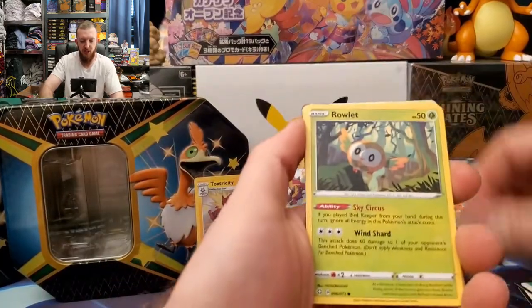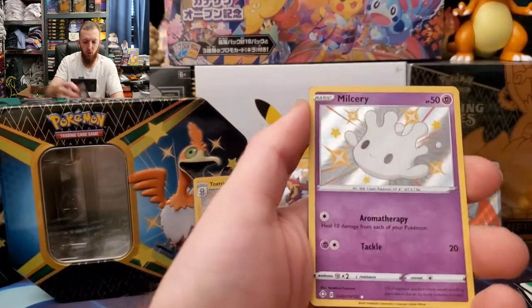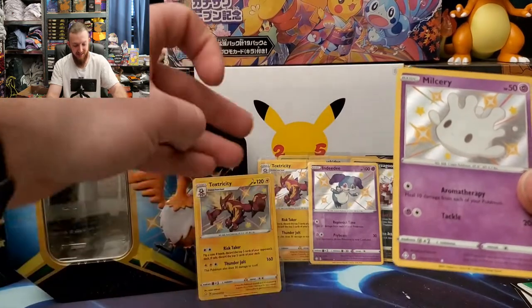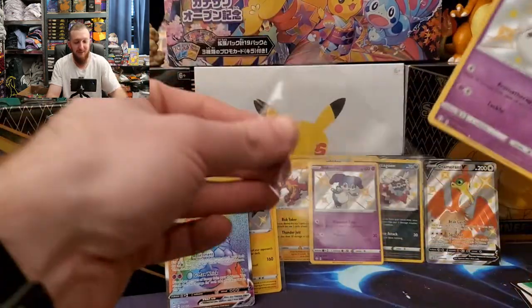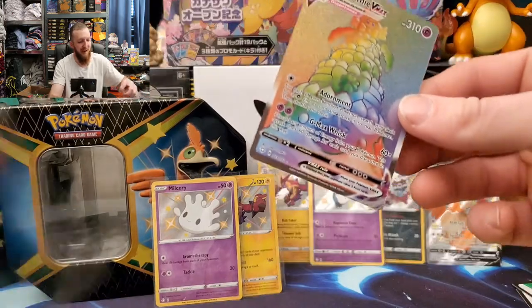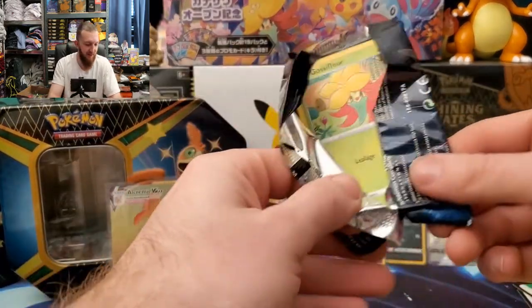Here we go — Horsea, Rowlet, Morpeko, Spinarak, Stomp energy, Thwackey, Rusted Sword, Rotom — there we go, a shiny Milcery and an Alcremie V-Max rainbow rare! Cramorant tin is coming through today — there we go, Milcery shiny and our Alcremie V-Max rainbow rare. Very nice, very nice pack!